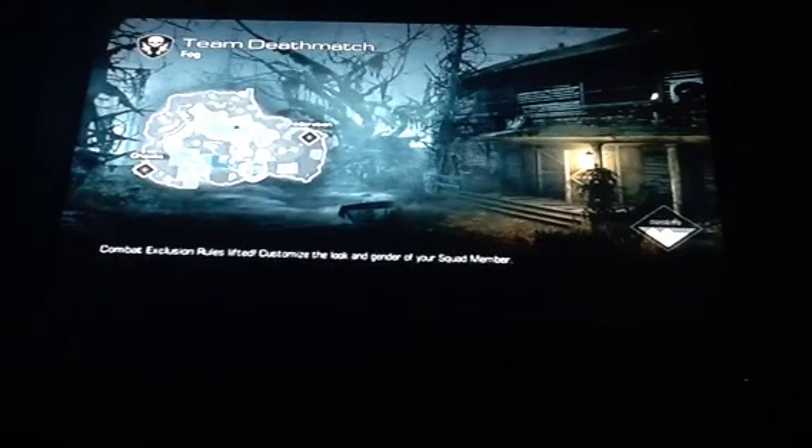Hi guys, welcome to Insane Gaming 22. Today we are going to show you an easter egg on the new DLC map pack Onslaught. I spawned right next to the starting point, just on the left of me. It's something to do with Mike Myers on the new gameplay Fog.